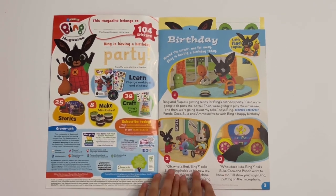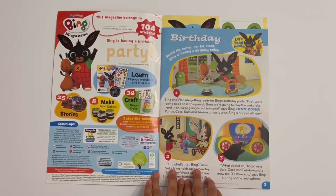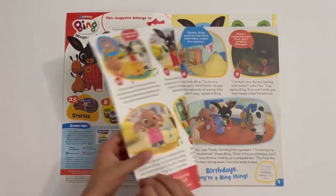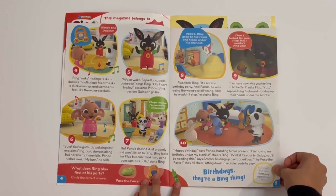Then you've got a story page. This is birthday. Around the corner, not far away, Bing is having a birthday today — that's what it says at the beginning of every episode. This is a good birthday story. Birthdays, they're a Bing thing.